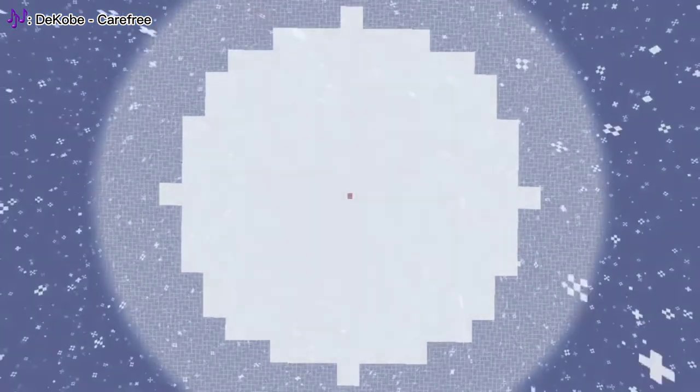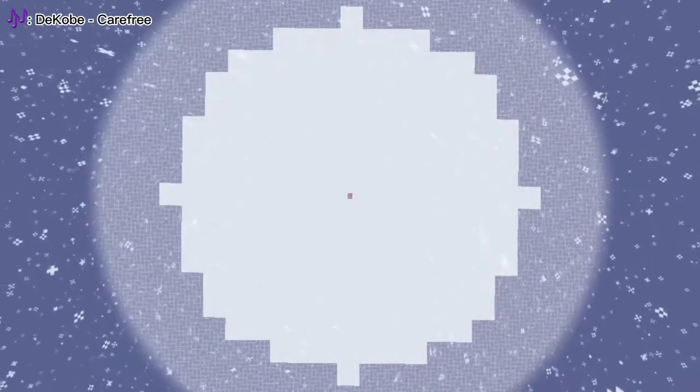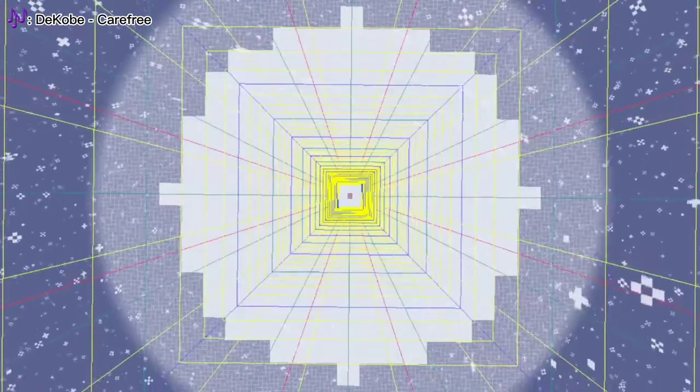In order to understand how this farm is built we need to understand how it's positioned in the world. Snow can only generate within a certain range of the player — a 128 block radius rounded into 16x16 chunks, shown by pressing F3 and G, forming a cylinder where snow can accumulate.